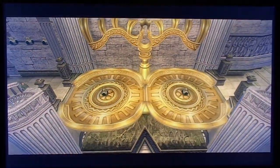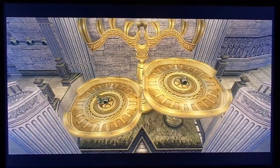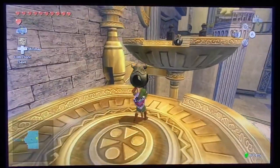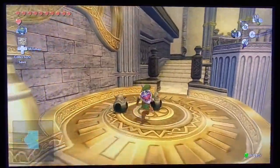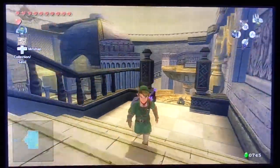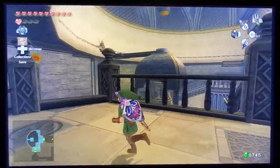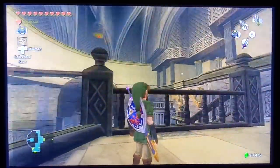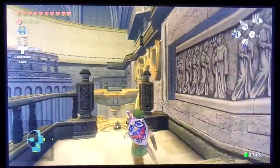Right here we have a weight puzzle which is actually pretty fun. Just one of these things is about 50 pounds and then this will give us more weight. There's actually a heart piece up here later on that we need to get - we need to get that chest right there. However I don't think we can get to it just yet.